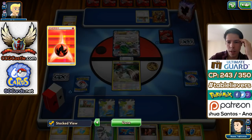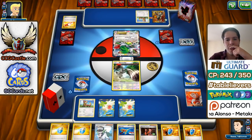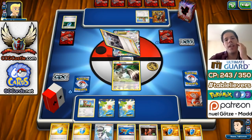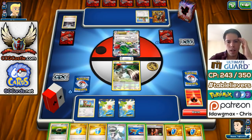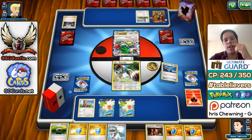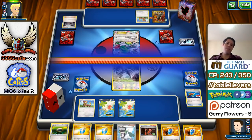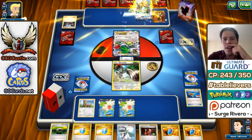I wish I had Team Rocket's Handiwork right now. I have Flare Grunts and VS Seekers in hand, which is cool. I get a Super Rod but I'll keep it for now. I just pass here — this is going to be a really long game, probably the only one in the video. He uses Team Rocket's Handiwork — one hit, that's okay. I play the Super Rod and return three cards, then pass.